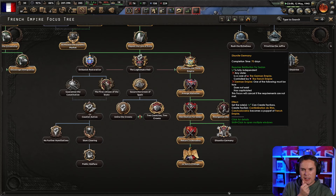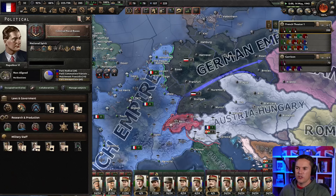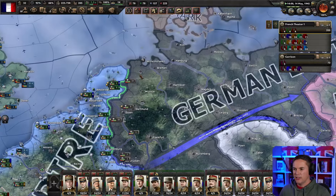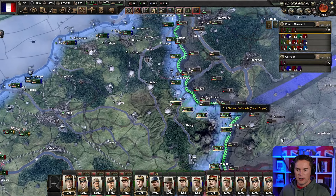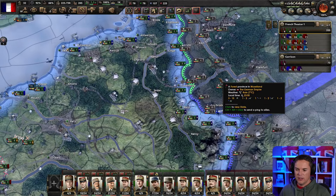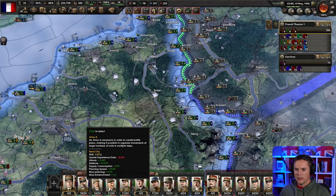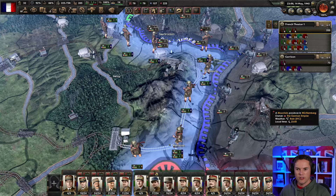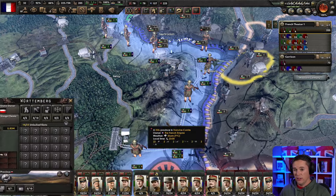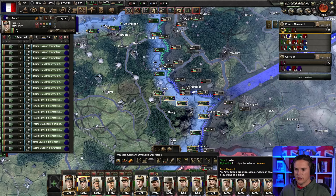Yes, I think so — I can't actually create a faction until we've beaten Germany, which is a shame. It's going to be one hell of a challenge, but it's doable. I need some field marshal orders and some more offensive forces, because I will not be going straight over the border into enemy fortresses — although they're not quite as strong as you would think.